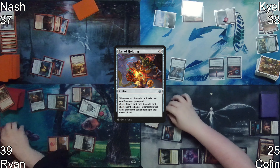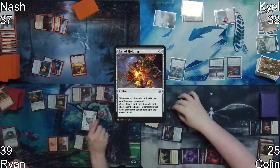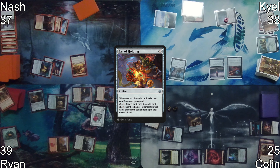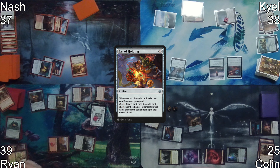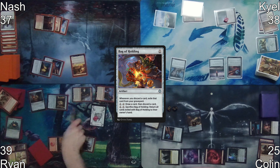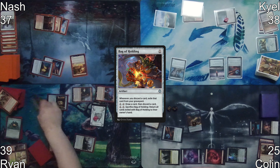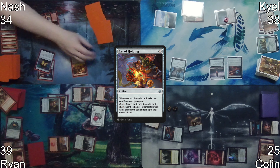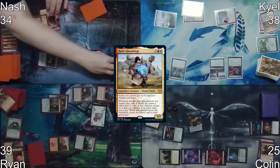Colin takes five. Ryan makes a treasure off the Lannery attack and puts a page counter on Tome of Legends because he attacked with Neheb. On Neheb's combat damage trigger, Ryan discards two cards, which are exiled by Bag of Holding. He then draws two cards and makes two red mana, which he uses to activate Bag of Holding. On Nash's upkeep, he fails the Mana Crypt trigger and takes three damage.